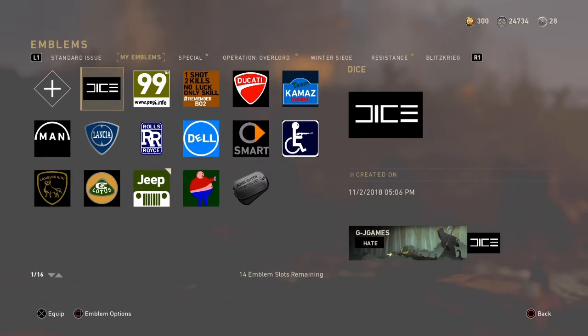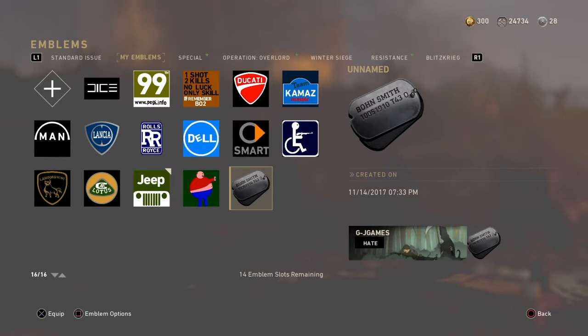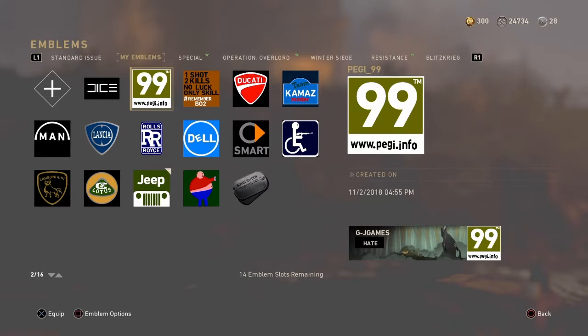Today I'm gonna show how to make this one. I've made some more emblems - I have made 16, out of which one isn't mine; that's a standard one I'm not really sure why I still have. But today I'm gonna show you how to make DICE. I also have PEGI 99 - well yeah, who doesn't know PEGI? PEGI is basically a rating warning on games and movies, that says for which ages it is. Of course PEGI 99 isn't real; as far as I believe you got like PEGI 3,